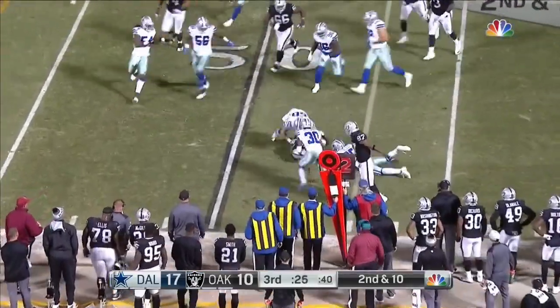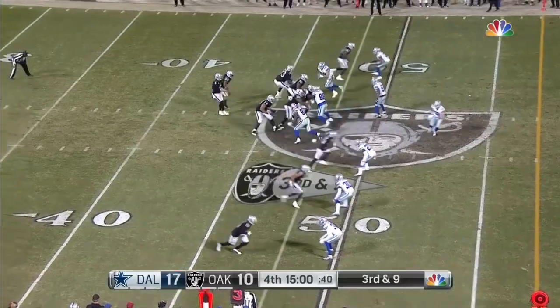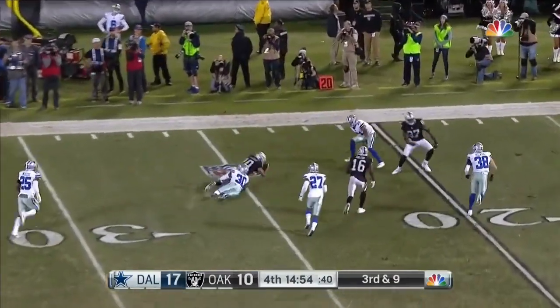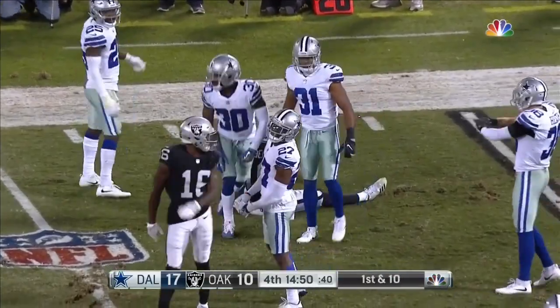Second and 10. High throw, and Crabtree has to haul it in but gets stopped in his tracks. Caught — able to get it away, but it got deflected, and then it winds up in the arms of Seth Roberts to the 23-yard line.